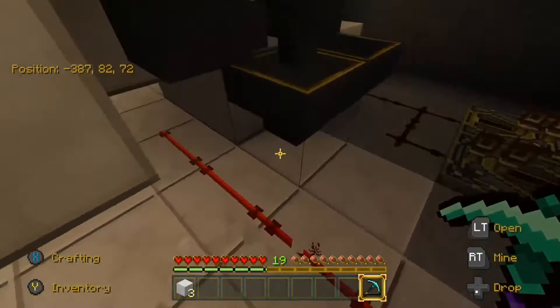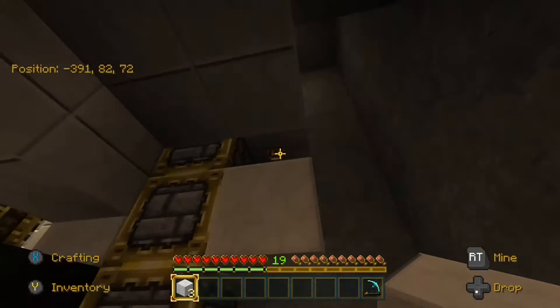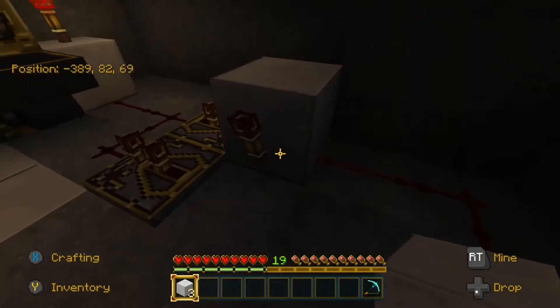As you can see, I got redstone running up underneath the lever — probably adjust these just a little bit. Got this nice little redstone tower that regulates the power all the way up and alternates it, and then this little clock going on.